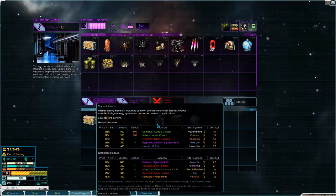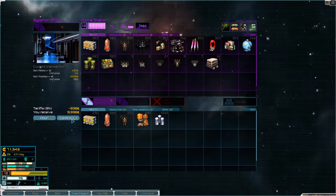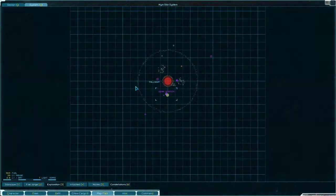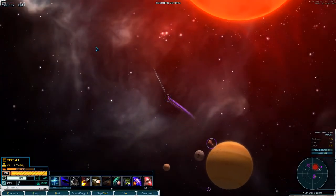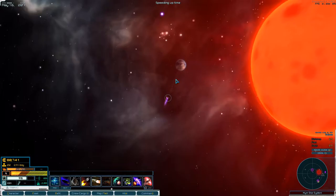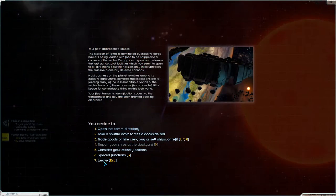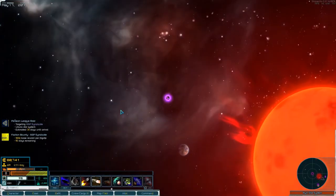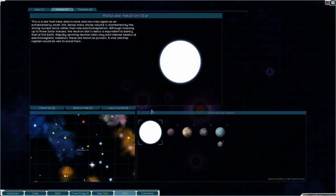It only wants 300 though. Volatiles price is okay. Let's leave. We'll take a look at Talos as well — 89. So that was a waste flying down to Nym, because we need to head to Sulfid Station.